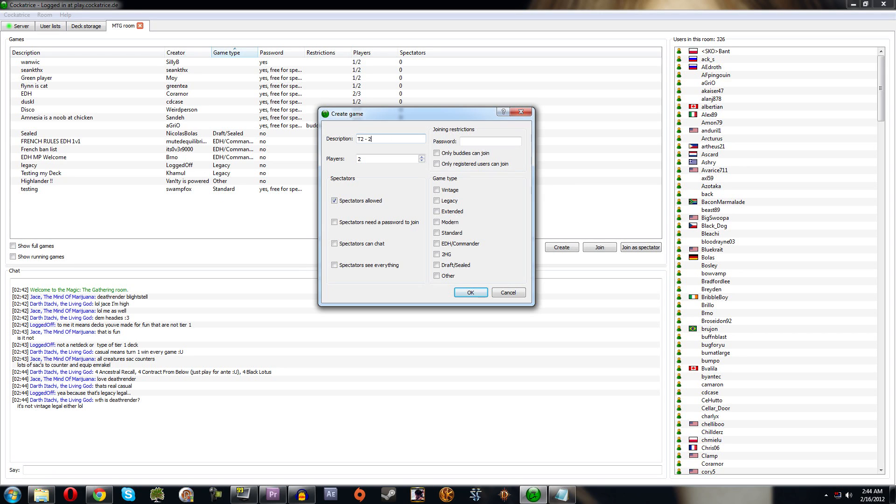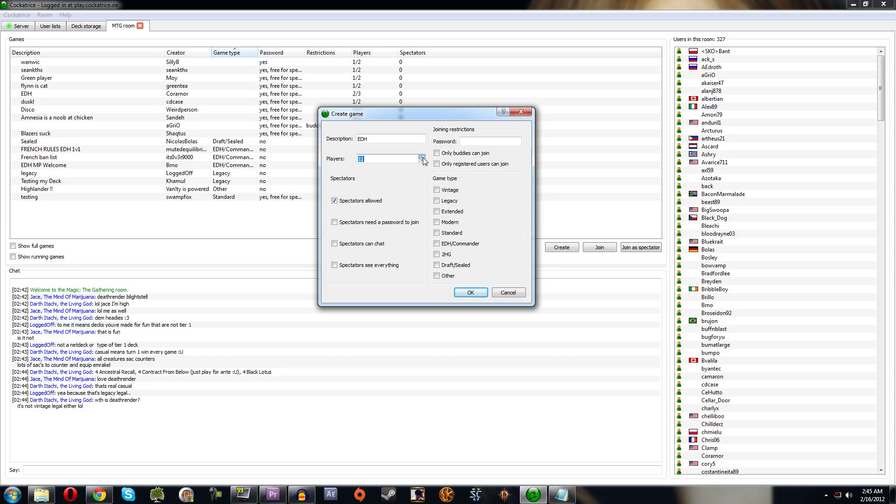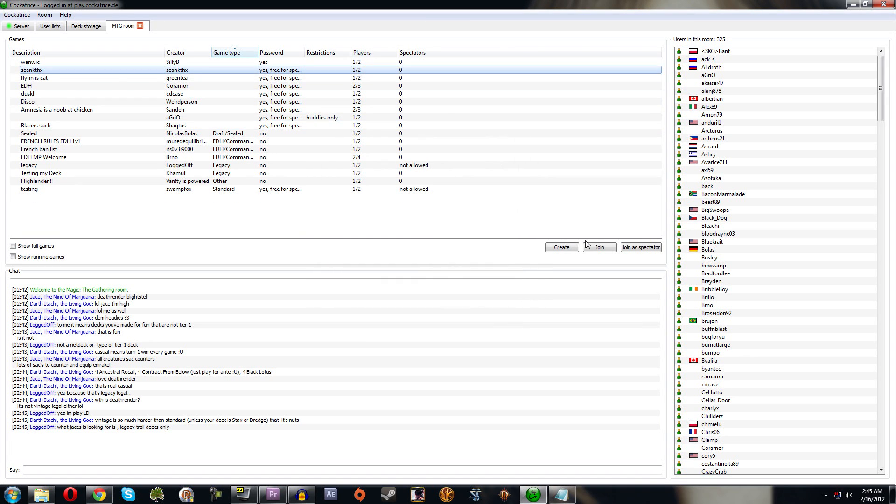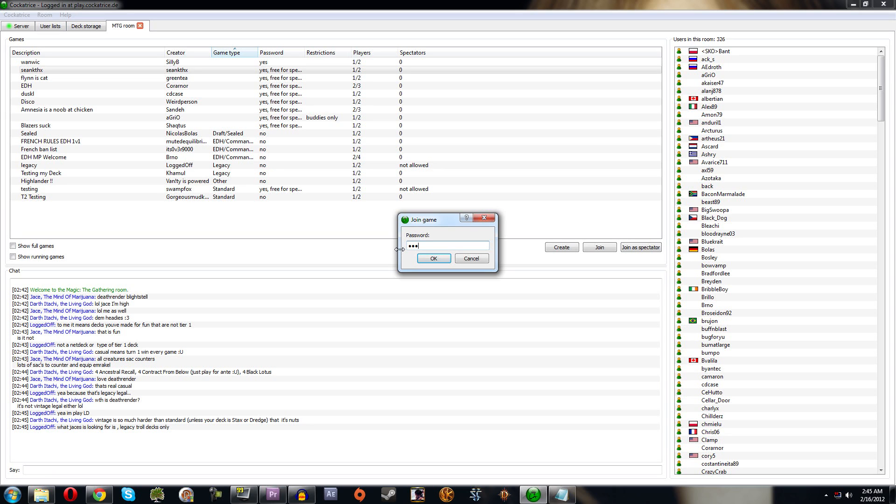When creating a game you can change the number of players — useful for EDH — and control whether spectators are allowed and whether they need a password to join. By default, spectators can only see the battlefield, not either player's hand or deck. But when testing with buddies, you can let spectators see everything and just trust them not to share. You can also set a password so only people who know it can join — I tried joining a game with 'fuzzy' as the password and it was wrong.